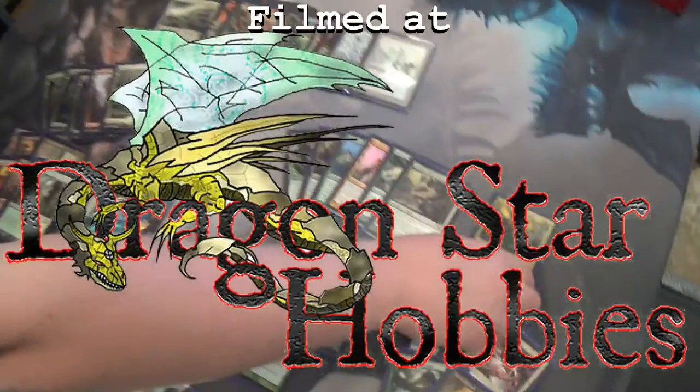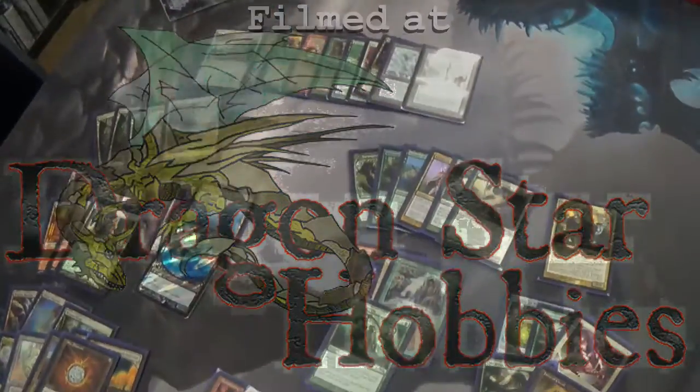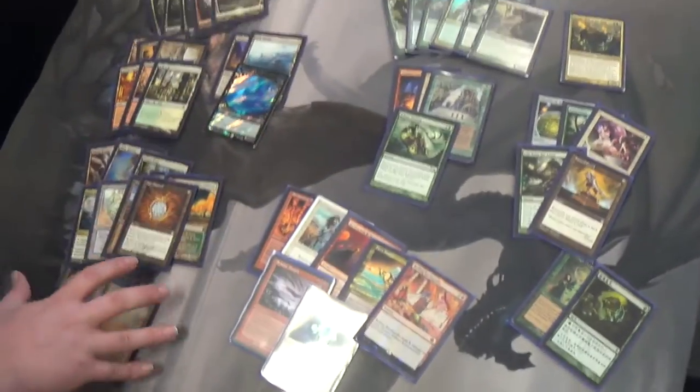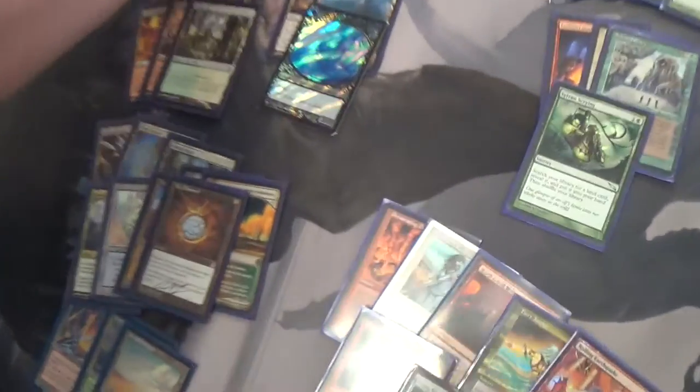Alright, so we have an Arlinn of the Wild Tiny Leader deck, playing 25 main deck, 24 lands in the box style. We've got 5 basics — they're pretty standard — shock-fetch package.